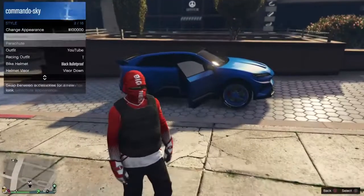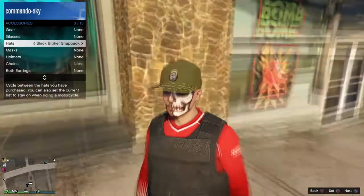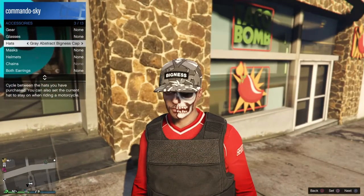You will also need this hat — the white bigness cap. Or you can get the red one, but I think the white one looks a bit better. You will also need the red Ox goggles as well.